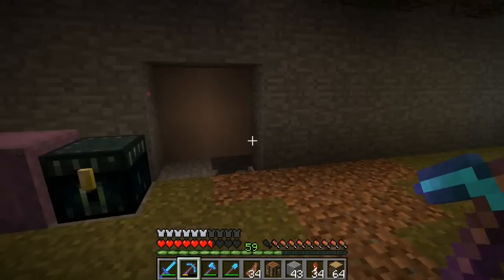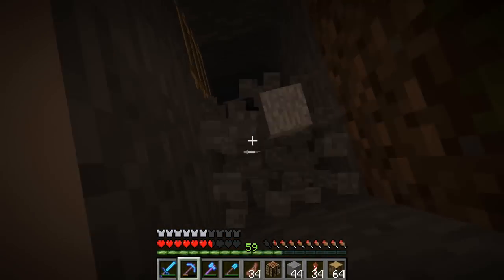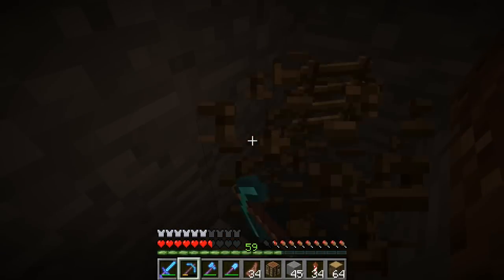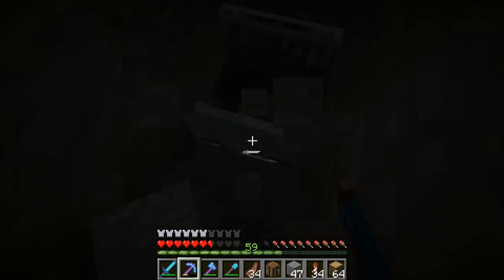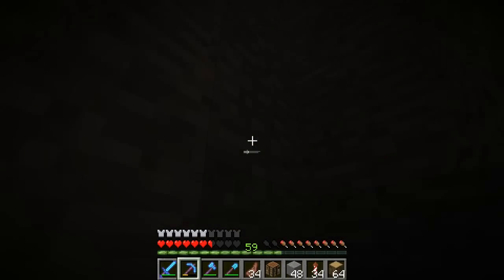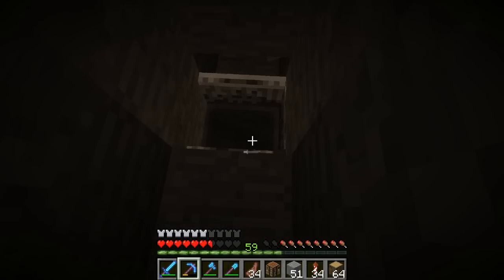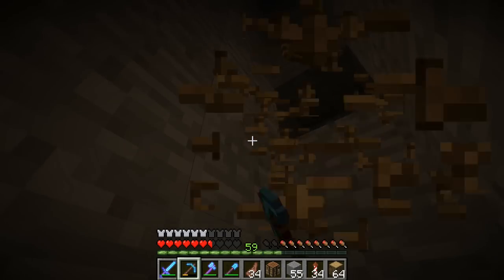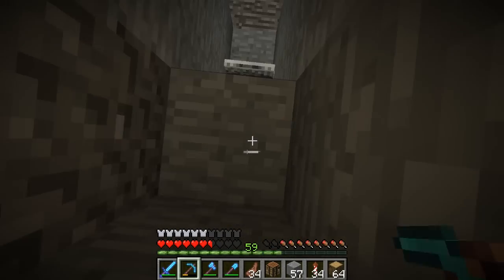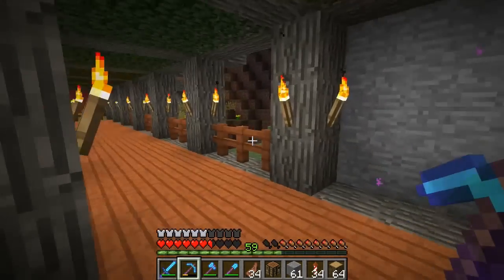Anyways, so today I want to actually work on the entrance to this place a bit. I think I have everything I need for that. I want to get rid of all these ladders and just make a ladder entrance. There we go, so we're gonna get rid of all that. Okay, so that'll be the entrance into here.